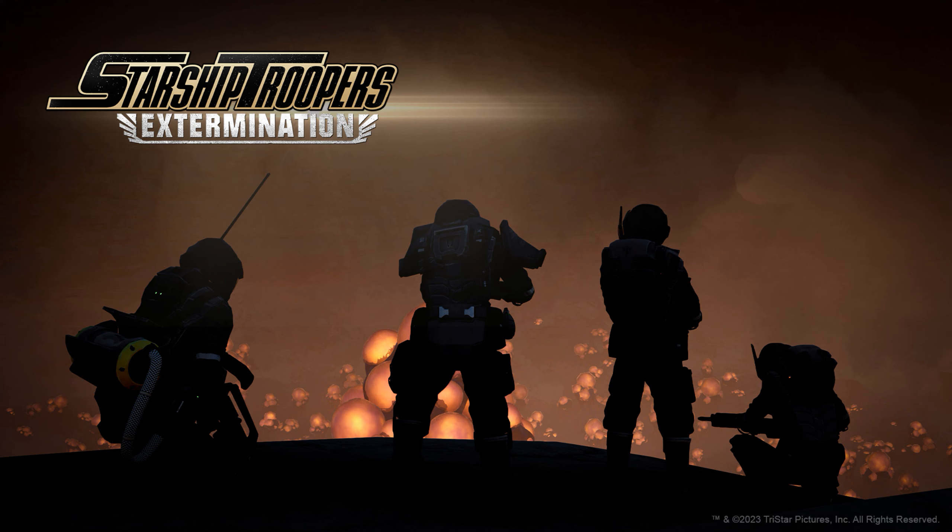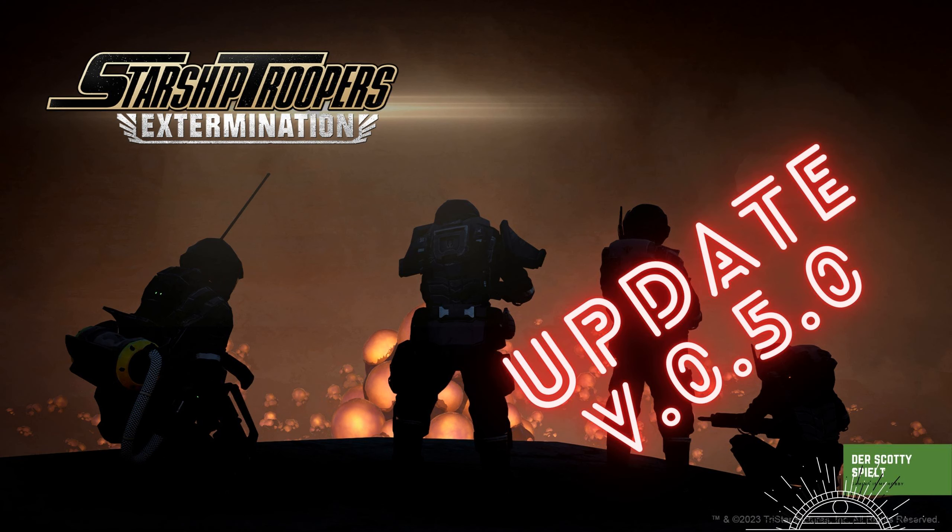Neue Perks: Mobile Training für den Hunter erhöht die Klettergeschwindigkeit; feindliche Nahkampfangriffe stoppen den Sprint nicht mehr. Watkins Trigger für Hunter und Bastion Trooper: beim Tod löst der eigene Sprengstoff aus – man explodiert also beim Draufgehen und nimmt noch Bugs mit. Running Start für den Hunter gewährt zusätzliche Höhe beim gleichzeitigen Sprinten und Springen, wobei es gelegentlich Probleme mit der Sprint-Sprung-Kombination gab.